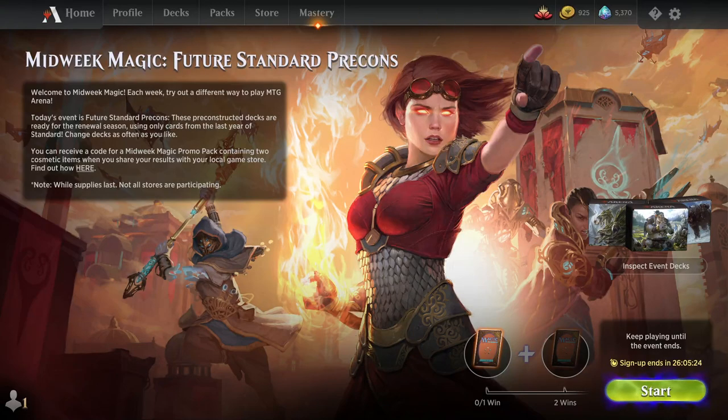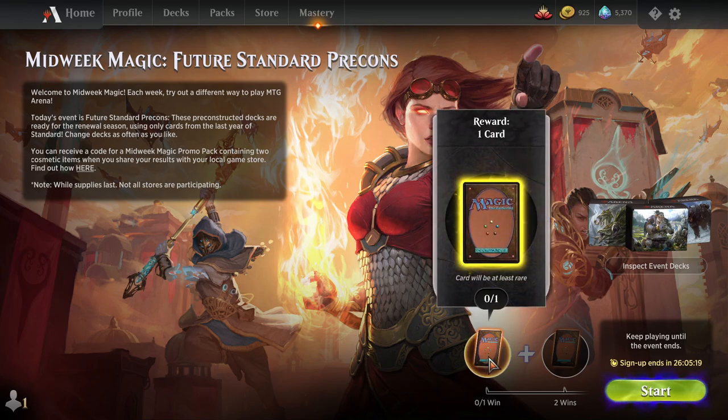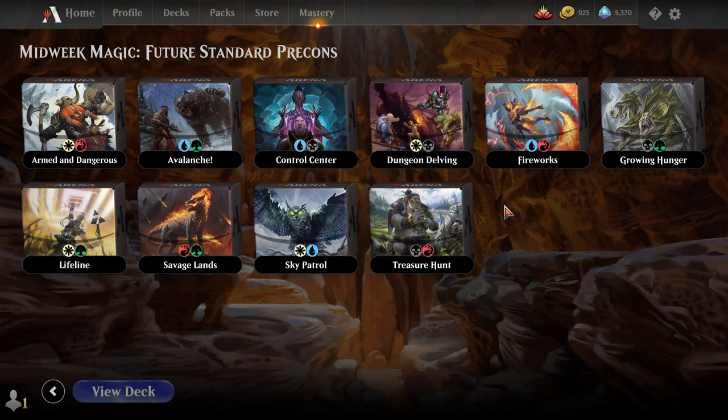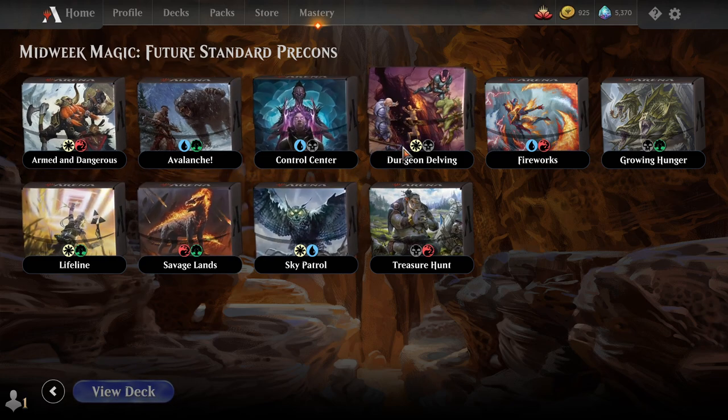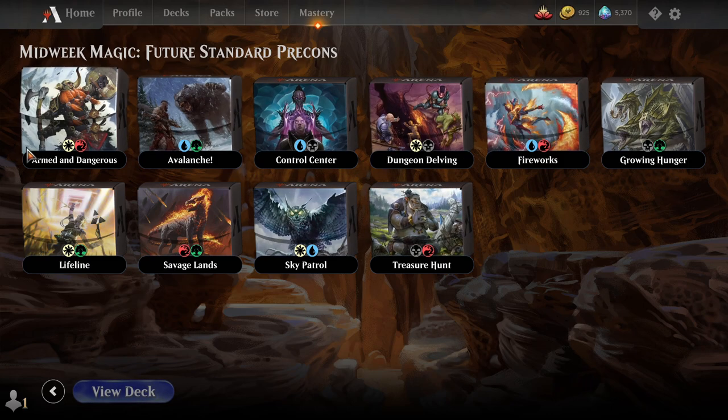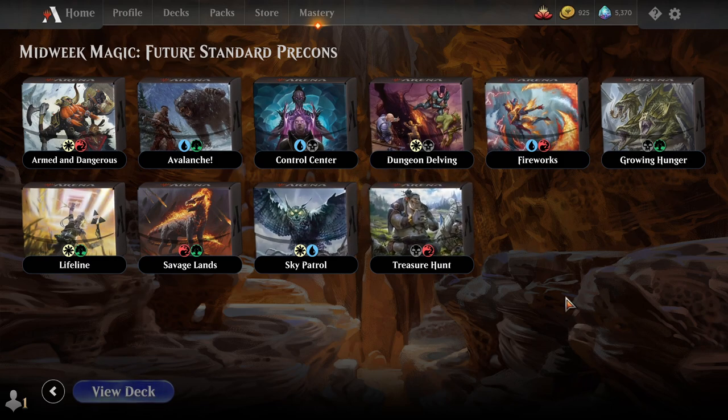Hey everybody, it's GomletX and welcome back to some more Magic Arena. Today I'll be hopping into the Midweek Magic event to grab those two free random rare rewards. This week we have the future standard pre-cons to play around with. In this event, you're not using cards from your personal collection — you're getting a sneak preview of the standard pre-cons that'll be around once Eldraine and Theros rotate out of standard. These will be the new pre-constructed decks that every Arena account gains, so you'll have all these cards in your collection soon enough, but for now we get a little sneak preview.